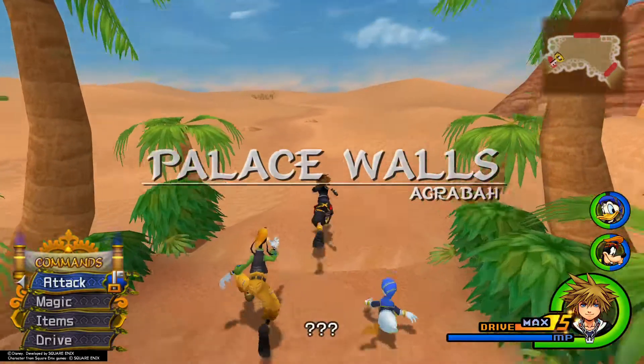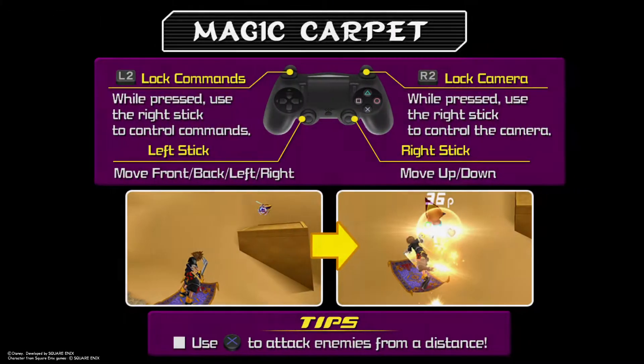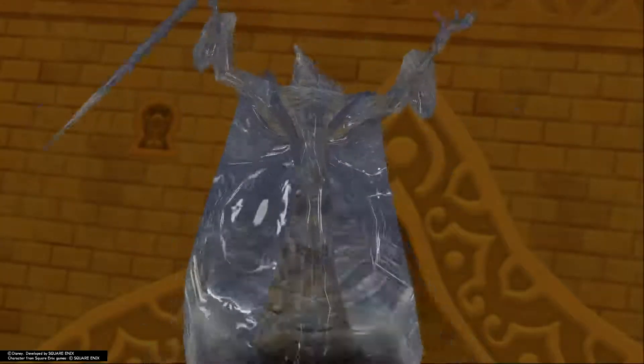After Genie does his little magic, go ahead and head out. You will begin the mini carpet ride where we're going to chase Jafar. Head towards Jafar for a cutscene and a forced battle.